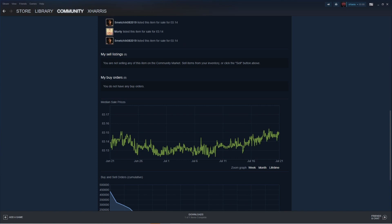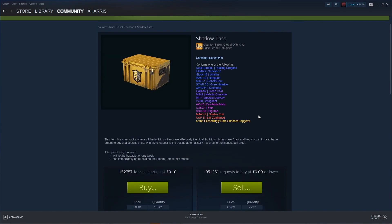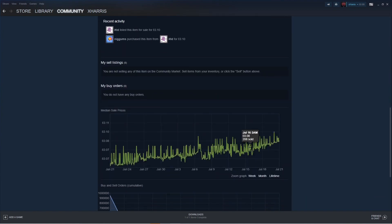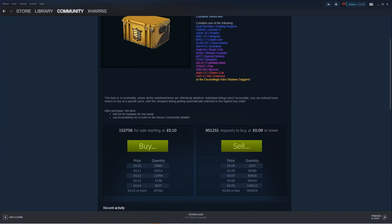Finally, we have got the Shadow Case. Not many people talk about this, but it has some very nice skins — especially the USP Kill Confirmed and the M4A4 Gold Coil in Factory New, which looks amazing. As you can see, it's been slowly going up in price for the past month, increasing about one pence every week. There is still quite a lot of this case available, but you're going to see the profit in the next three to four years. If you hold on to these for five-plus years, just leaving them in your inventory, that's where you're going to see the real profit.